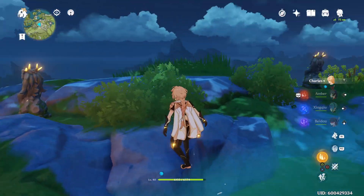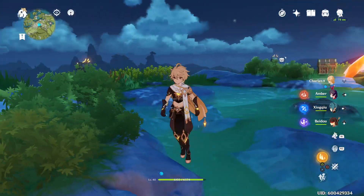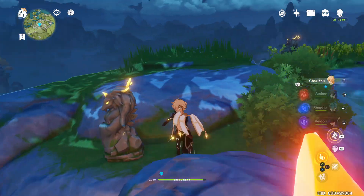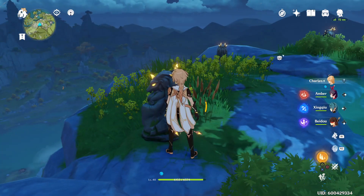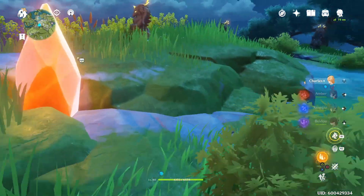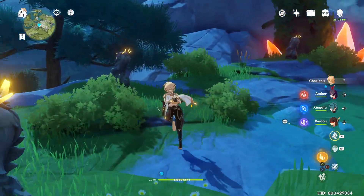I'm going to show you how to open this chest with the Geo statue facing each direction. You hit this one — number one — then you go for two, then you hit four, and you come all the way to seven.